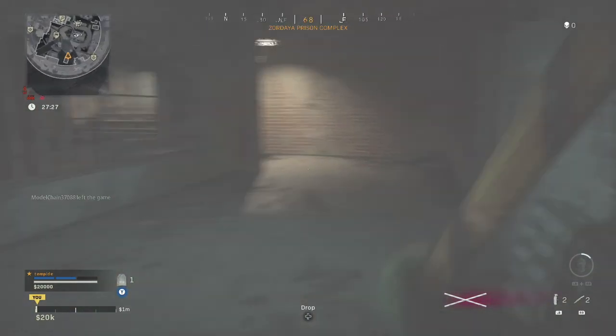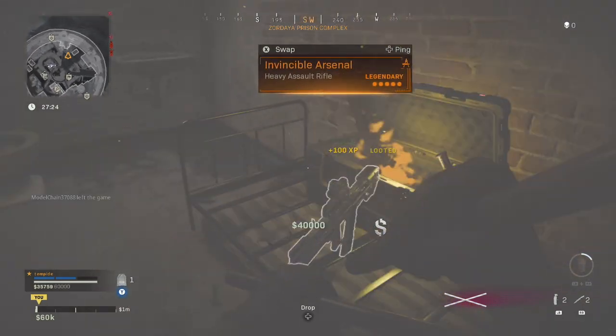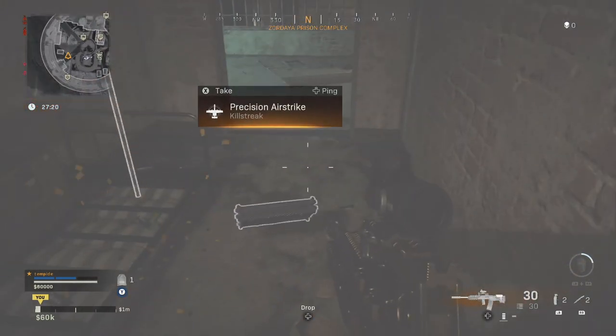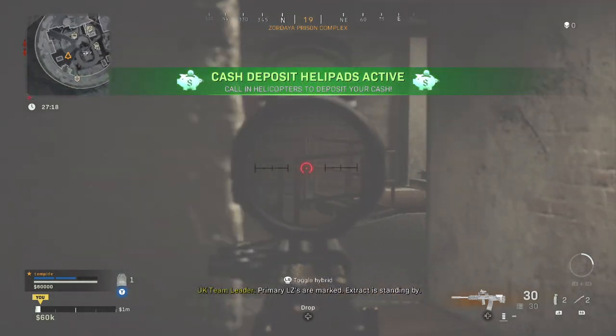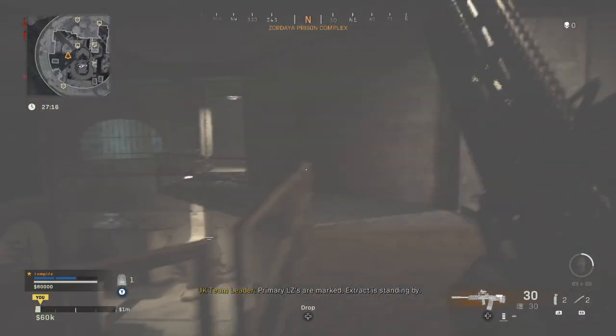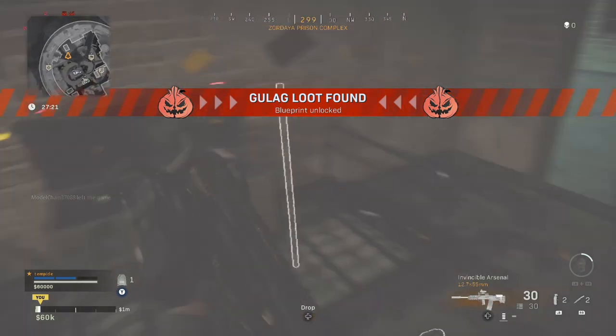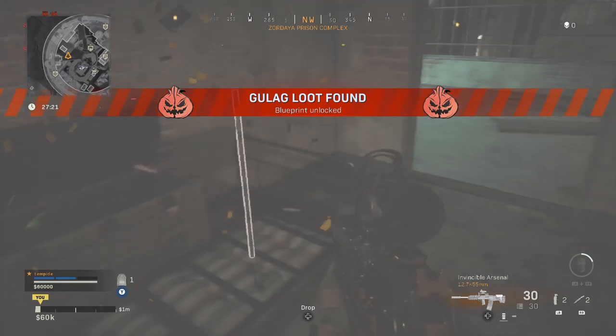After searching for a while, I finally found a loot crate, and when I opened it, it said 'Gulag Loot Found, Blueprint Unlocked.' When that pops up on your screen, that means you have unlocked the Cleaver, and when you go back into the lobby, you should have it unlocked.